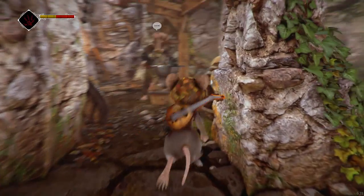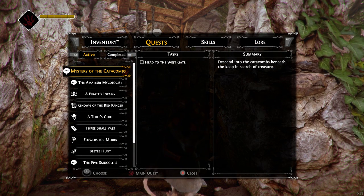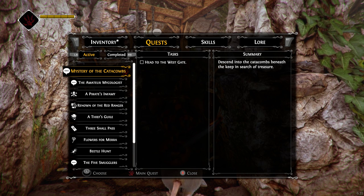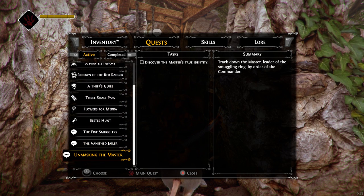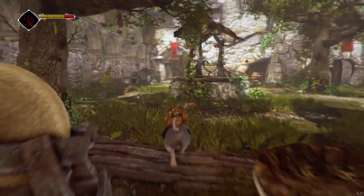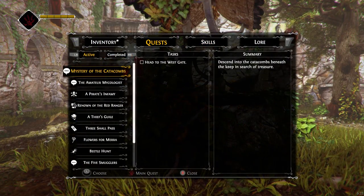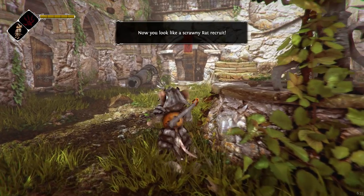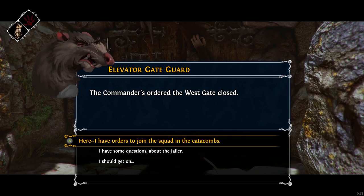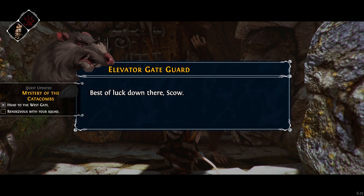Do I not have to do this to do the main quest? Head to the west gate — I guess that's totally separate. I think we just need to get dressed and head to the west gate. I have orders to join the squad in the catacombs. This all seems to be in order — open the gate! Best of luck down there, Scow. Get one for me.